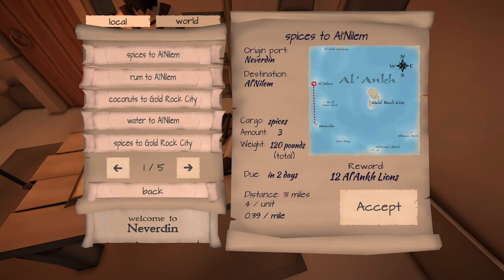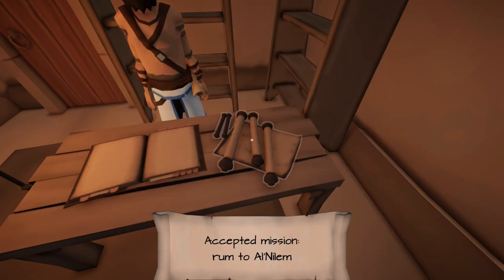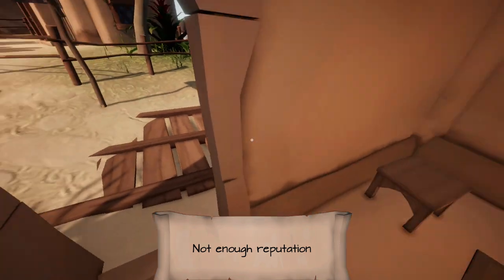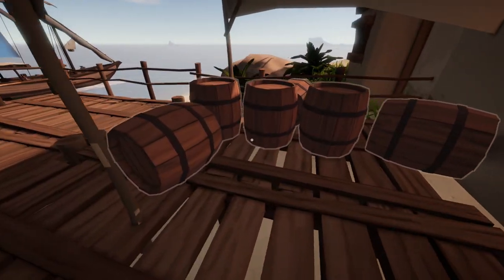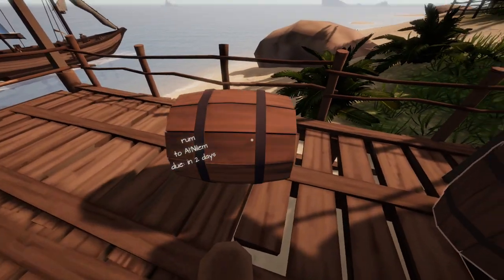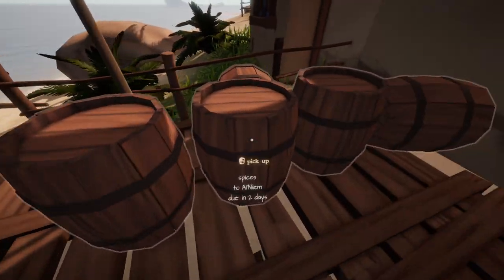We're going to grab a couple of missions. Looks like we need some spices, some rum, and potentially some water. Spices and rum to El Nilem — should total 12 coins. A new thing that's available is trading, which we don't have enough reputation for right now. It's like we're moving six barrels.